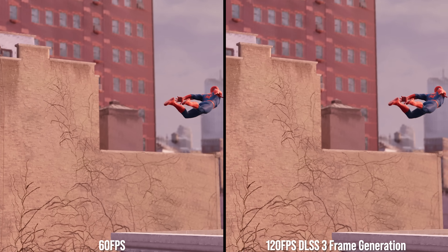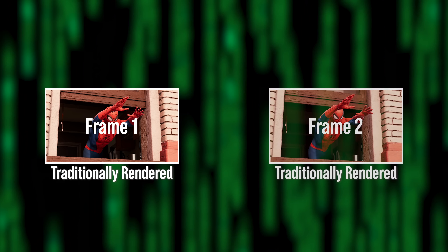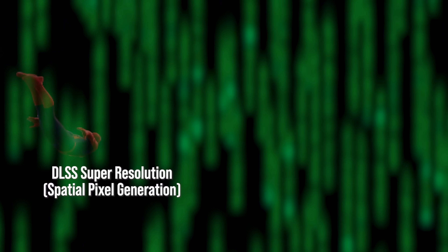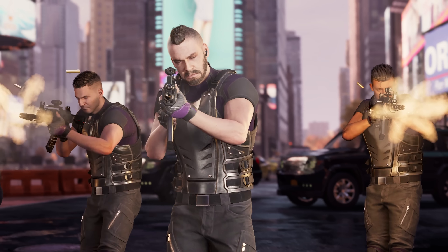The third trend frame rate amplification aligns with is the general move in computer graphics to use and reuse data from multiple frames. Temporal anti-aliasing, or TAA, has become the de facto way to smooth and anti-alias game graphics over the last decade, and frame rate amplification works on similar principles. Where DLSS super resolution generates pixels in the spatial dimension, frame generation is generating pixels in the temporal dimension.